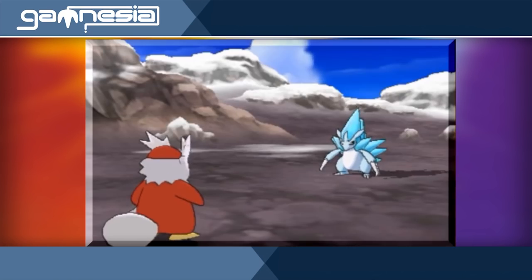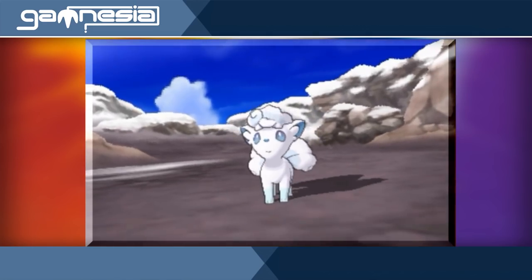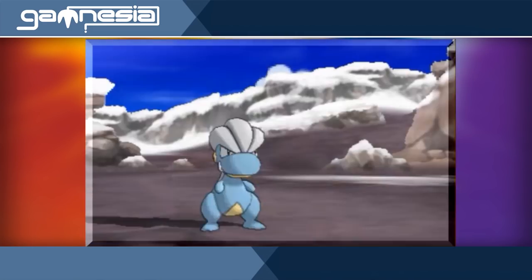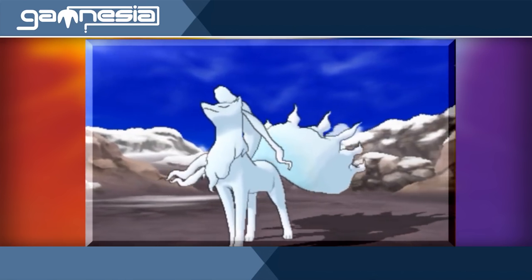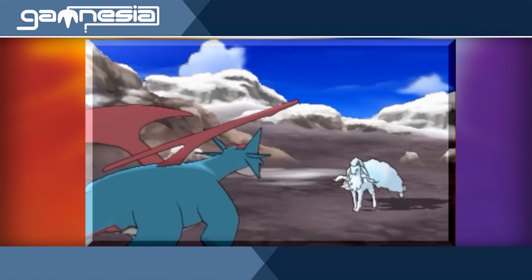I love how they took a Pokemon that lives in sand and two fire types and said, if they're living in Hawaii, they'd be a lot more comfortable if they were made out of ice. The idea of evolution is there, but it's not working quite right.